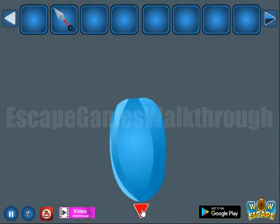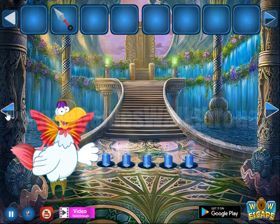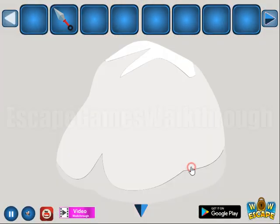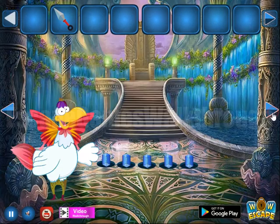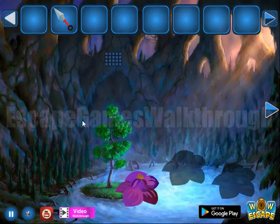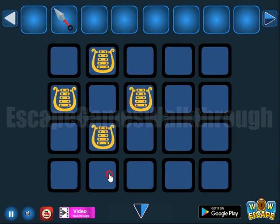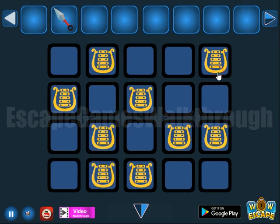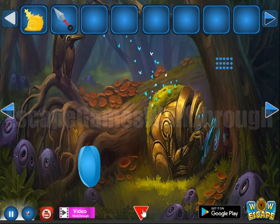With this dagger, let's try to cut something. And here you can see a hint — it seems this hint is for the place here. Let's mark the same cells with these herbs. And we've got a strange shell.